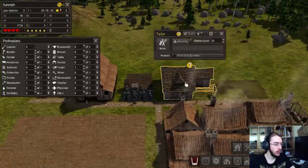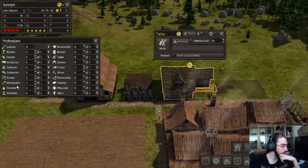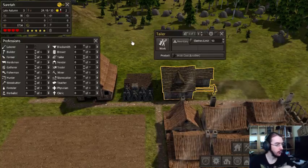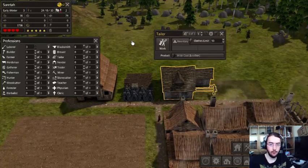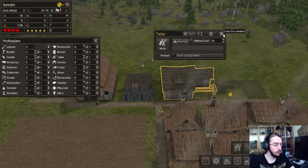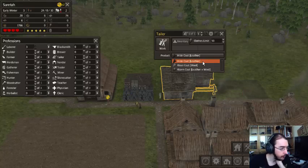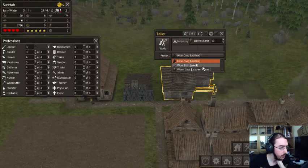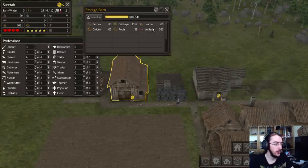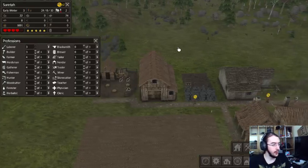We have quite a bit of leather as well. What do we need? A tailor. Let's see — tailor. So one tailor here, and he should in theory make... what can we do? Hide coats? Wool coats? We don't have wool, so we need to stick with the hide coat. We should have plenty of leather. It's nice when the plan works out.